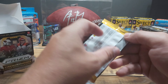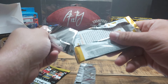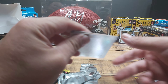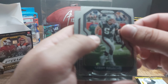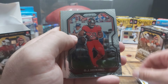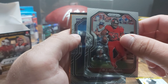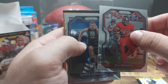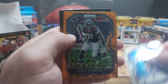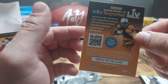Alright, two packs to go from the first blaster, and then we have one blaster left. Teddy Bridgewater again. OJ Howard. And we have a rookie — looks purple — Nate Stanley. Laser: David Johnson.